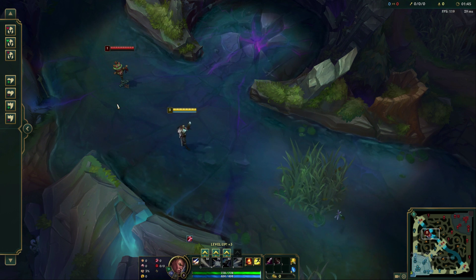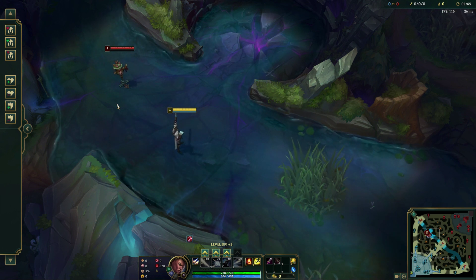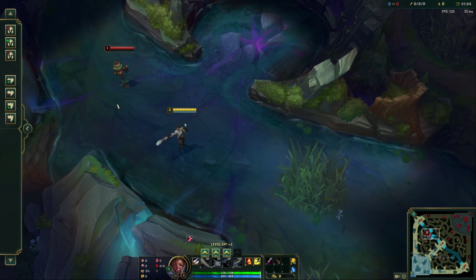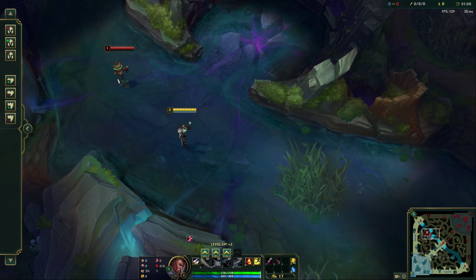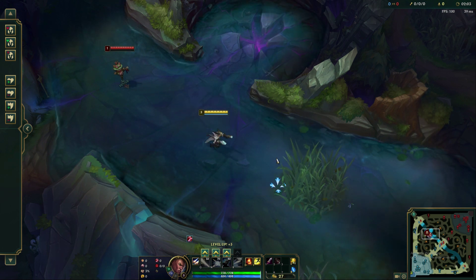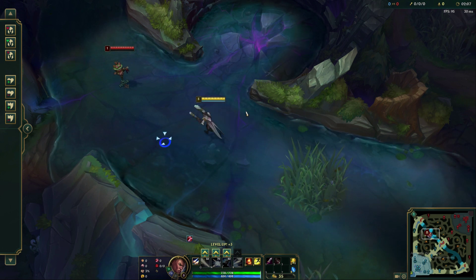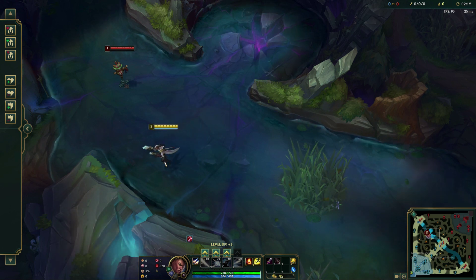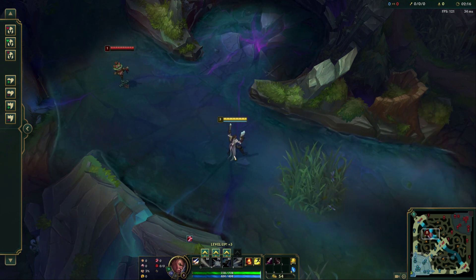Lucian's a very aggressive marksman. You can play him in a bunch of different roles because of how aggressive he is — top lane, mid lane, ADC. The world's your oyster as long as you can combo off properly. We just recently did a guide with Aatrox that talks about the effectiveness of comboing abilities properly. Lucian is very similar, so this is a good guide to do next. A lot of his abilities when comboed together really create a sum that's greater than its parts.